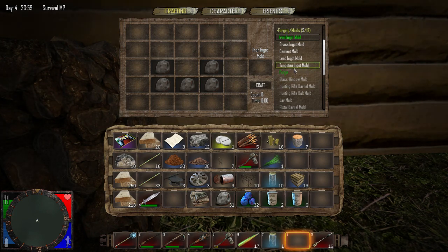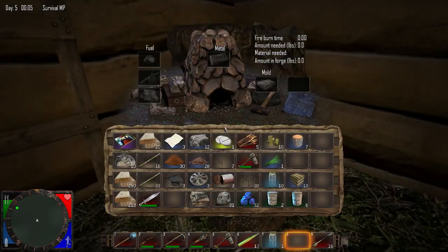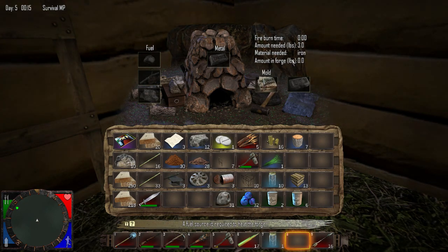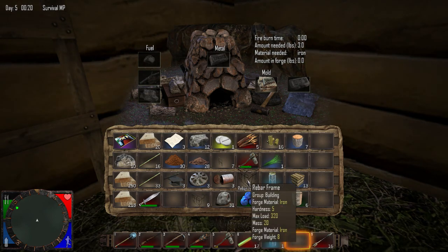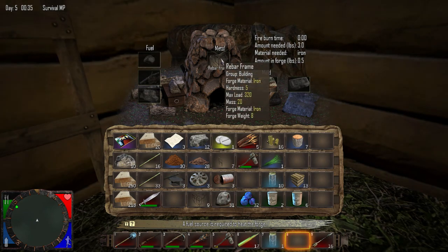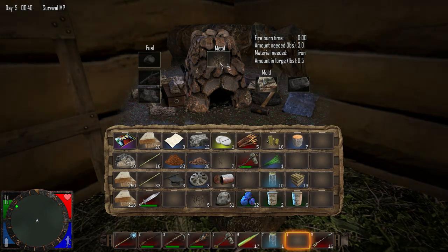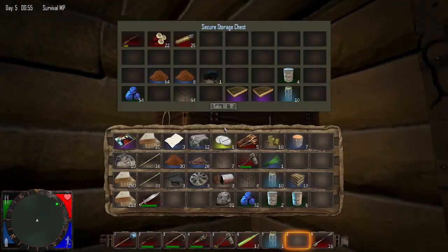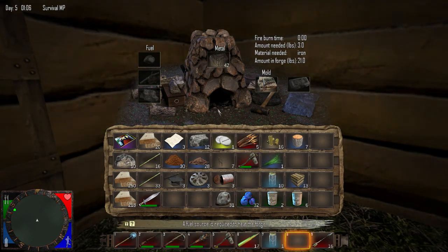I can hear a zombie and it's not on my mini map, but that doesn't mean it's not out there so I have to be careful. The mold goes in there — need three pounds of iron. One of these is eight pounds I think so that's going to be good. Oh no, that's a half a pound in the forge. So every six of those is going to be one ingot. I don't know how to use these things yet and I got them for free, so let's melt them down. We'll get seven ingots — that's a good number.